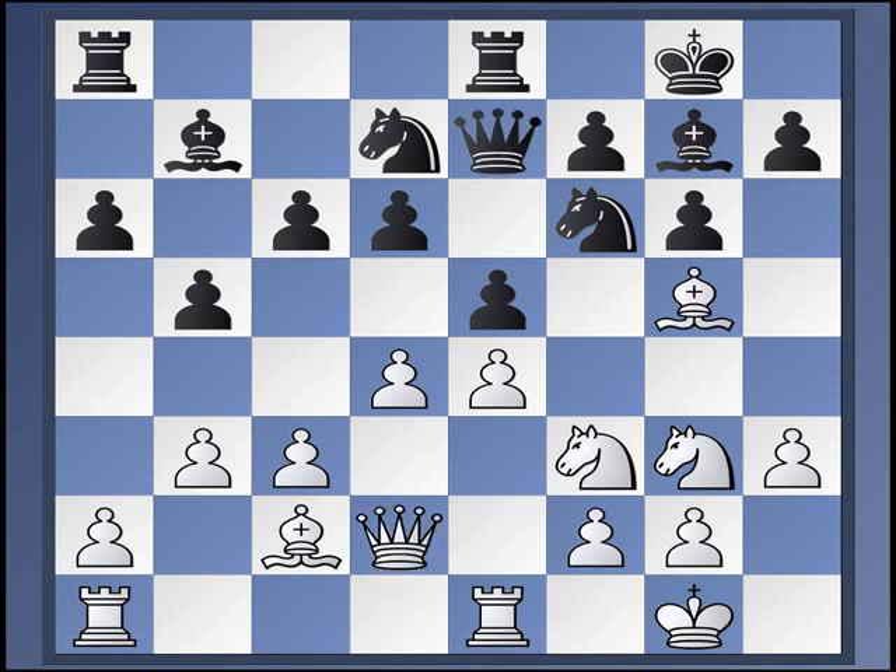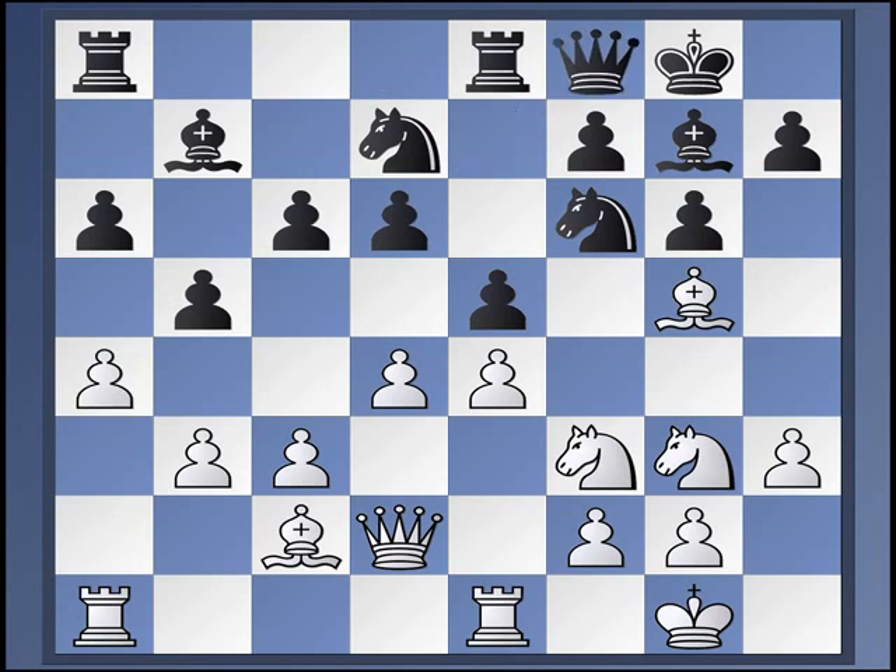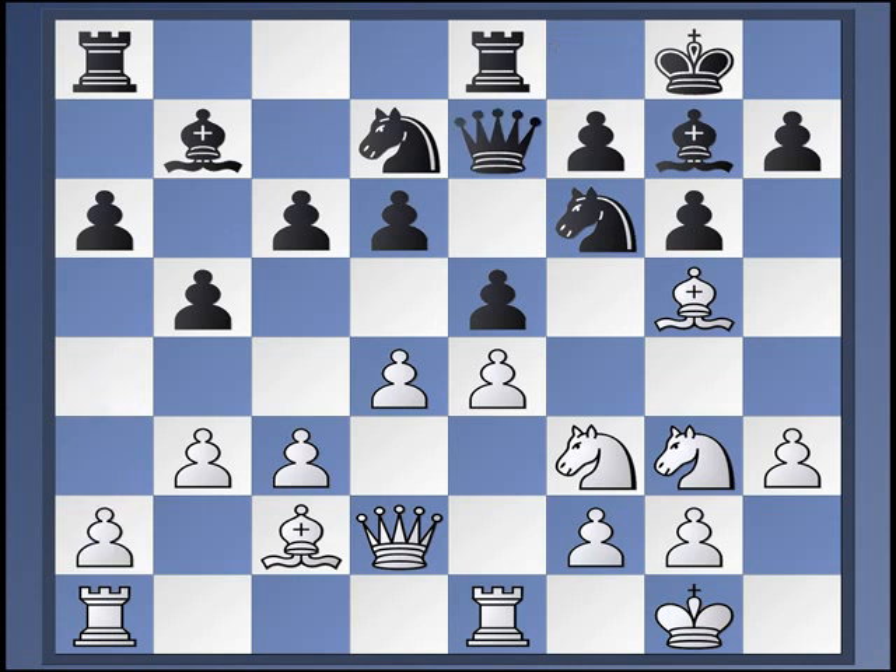Queen E7 seems like an unusual move, but the idea is to bring the Queen to F8 to help keep H6 under control and prevent White from building up. If the Queen goes to C7, there are kind of routine attacking ideas like Bishop H6 followed by taking, Queen G5, Knight F5, and so on. So by having the Queen on F8, we prevent any of these ideas. You stop the Bishop exchange, and even if it occurred, you can take, take, play Queen F8, and if Queen G5, play H6.